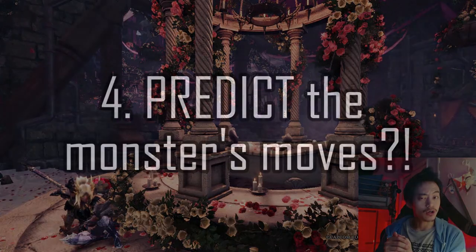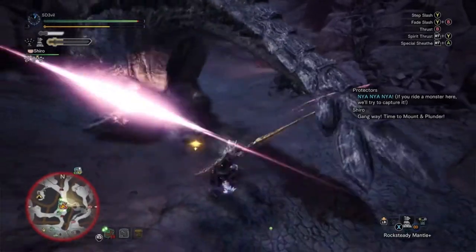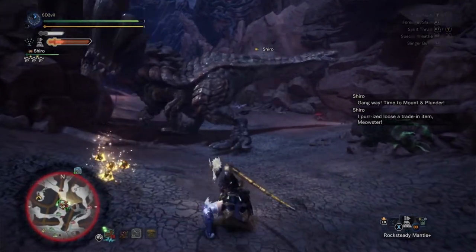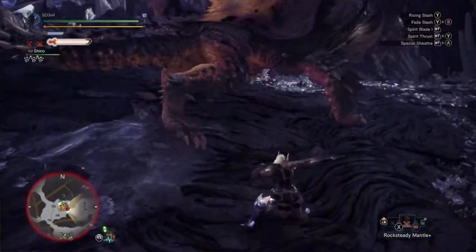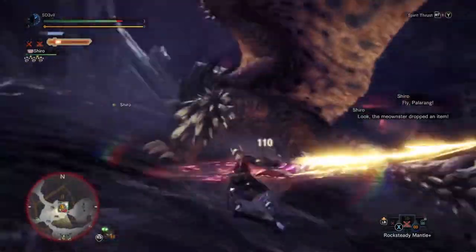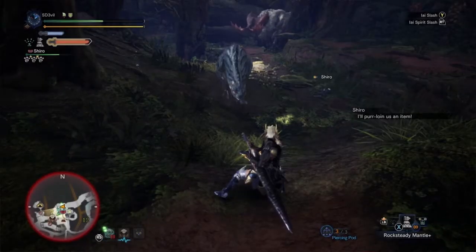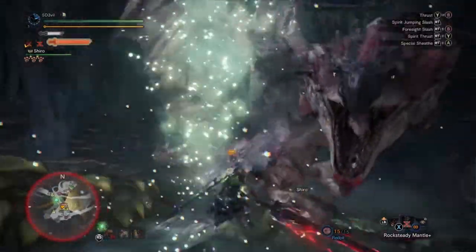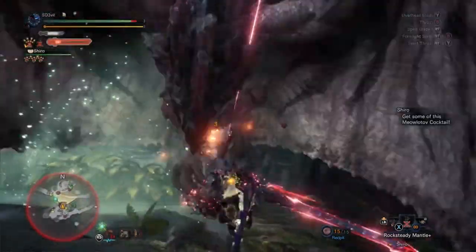The fourth tip is to predict what the monster will do. If you can predict the monster's movement, you can make full use of the counters or spirit attacks — for example, performing your chain of spirit blade attacks so that by the time the monster moves to that location, you hit the round slash and instantly level up your spirit gauge. Also, every attack with the longsword has a small window to decide your next move: continue attacking to build the spirit gauge, dodge out of the way, or counter the monster's attack. Take your time, predict the monster's next move, and act accordingly.